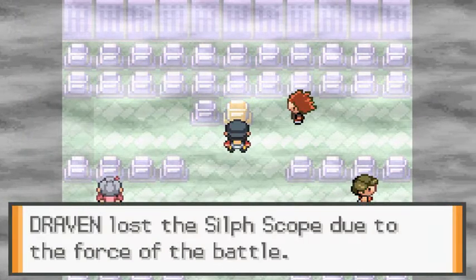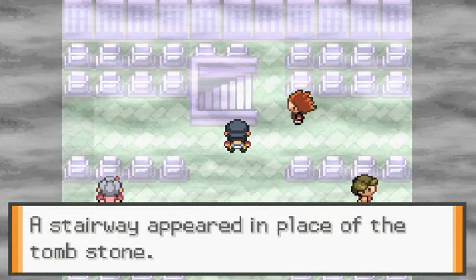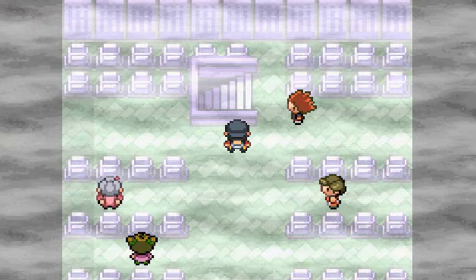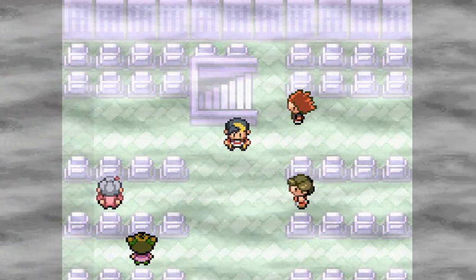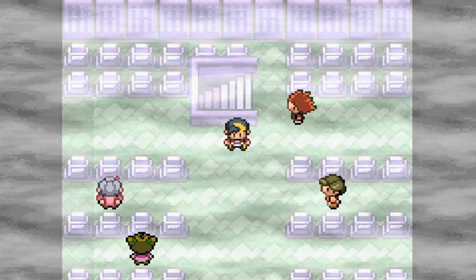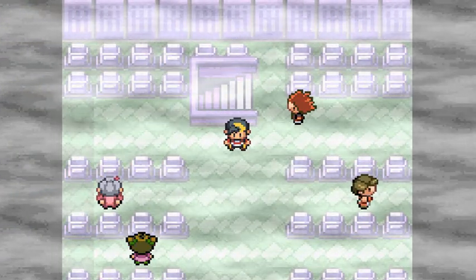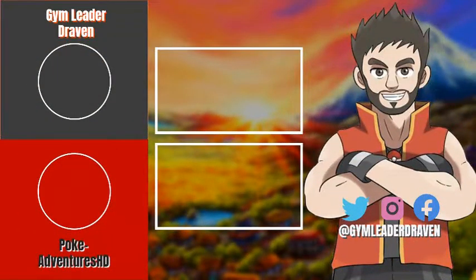After capturing that Pokemon, Draven lost the Cellscope due to the force of the battle. The stairway has appeared in place of the tombstone — okay, this is a new development. We're going to pause it right here, and then in the next episode we're going to figure out what the hell this whole thing is. Plus we're going to be healing Pokemon. Thank you guys for watching — I'll see you guys next time!